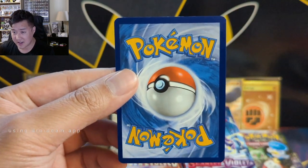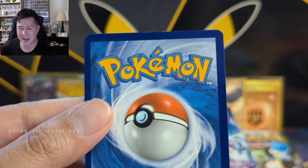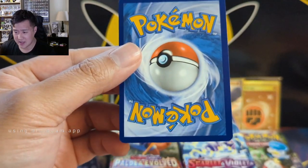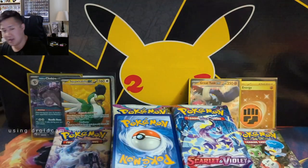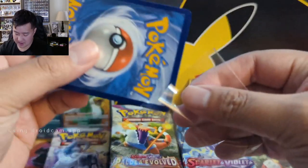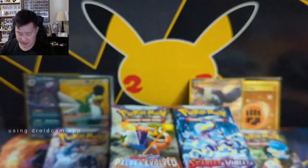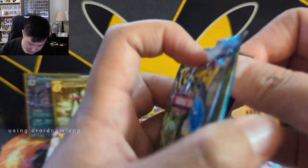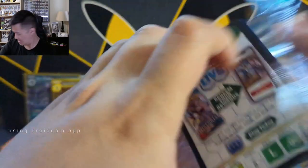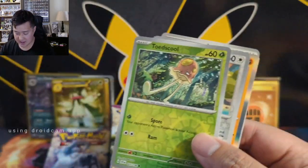Looking at the centering on this starter - not great, we can see a little bit of edge wear towards the top and the centering left and right isn't perfect. Going to put it in a perfect fit sleeve so we can still look at it down the line. Meowscarada was the starter I picked for my Scarlet Violet run. I felt the game was good, wasn't wowed by any means.